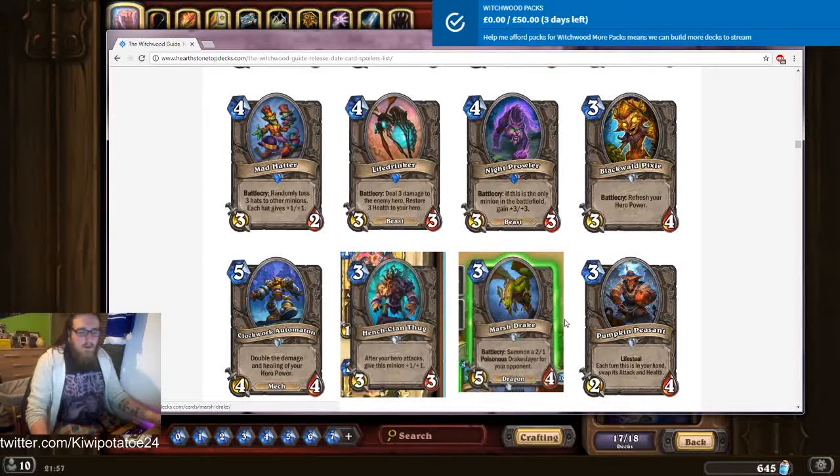Marsh Dragon — three mana five-four dragon. Unless the two-one has stealth or something, you can very easily deal with that. I like this dragon; dragons are cool. Three mana three-three: after your hero attacks, give this minion plus one/plus one. In something like rogue that attacks a lot, that's not bad. If you play it in druid it could end up being pretty big. Could have done with being a beast for some synergy, but overall not bad. There are three-threes that do better things, but it's all right.